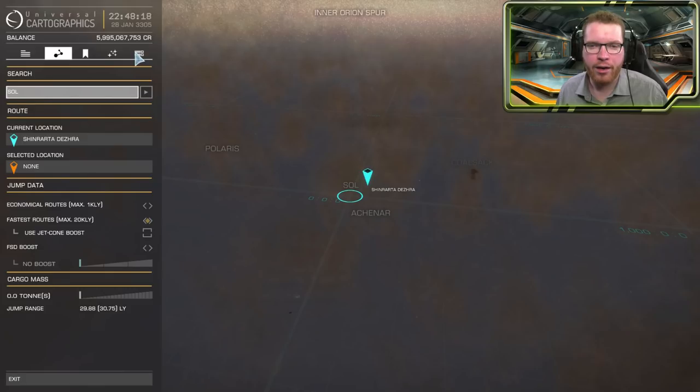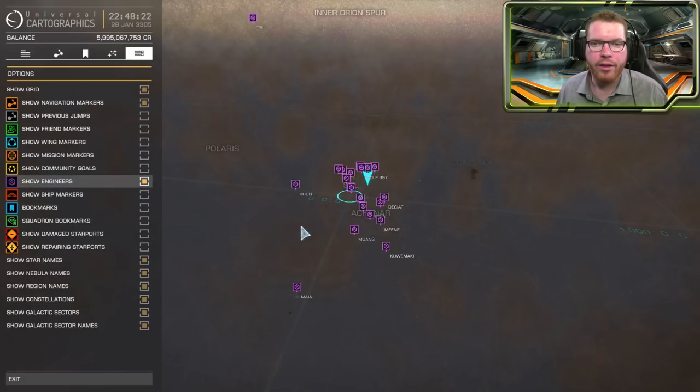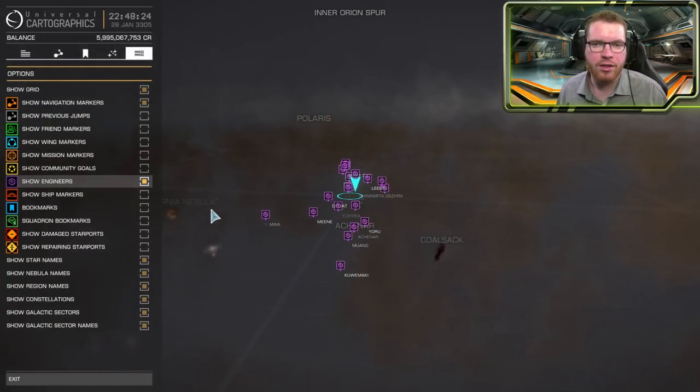While we're talking about the map, you can also go into your galaxy map settings and turn on or off the icon showing you where specific engineering bases are.